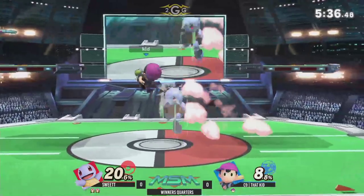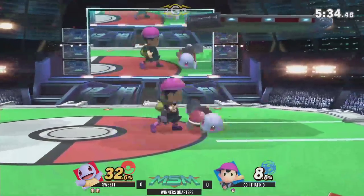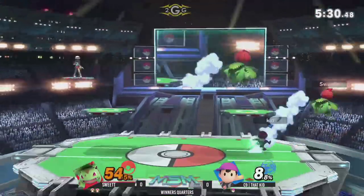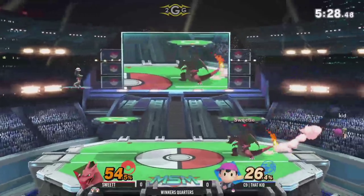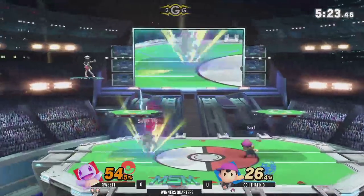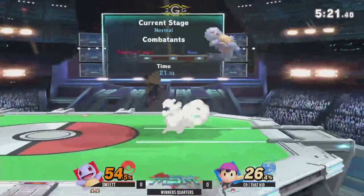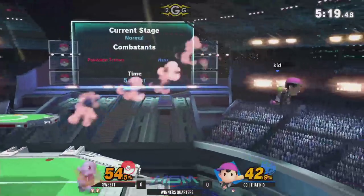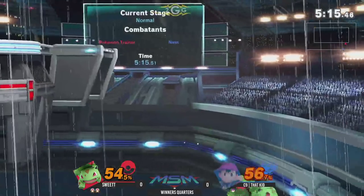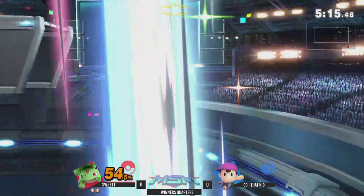Taking the stock — that kid was almost entirely to the side of Sweet T but still going to get hit by that crazy up air. Drag down fair to grab, not quite a combo but pretty close. Going for a PK Thunder 2 to get that early kill and try to bring it back, but you've got to play solid in these situations. Ness is definitely a character that can play super solid, slowly get that damage, and end up taking the victory. Down air — yes, and that is going to take the stock. Two stocks for Sweet T.